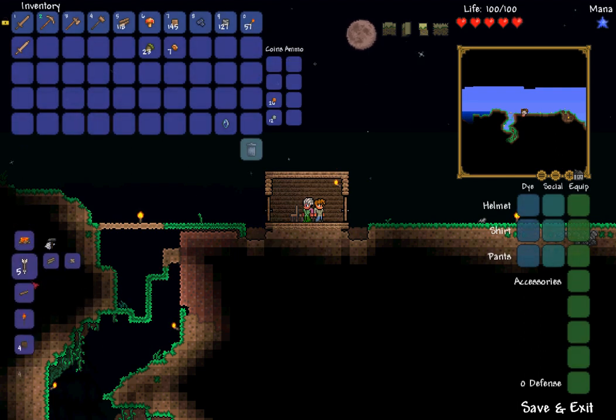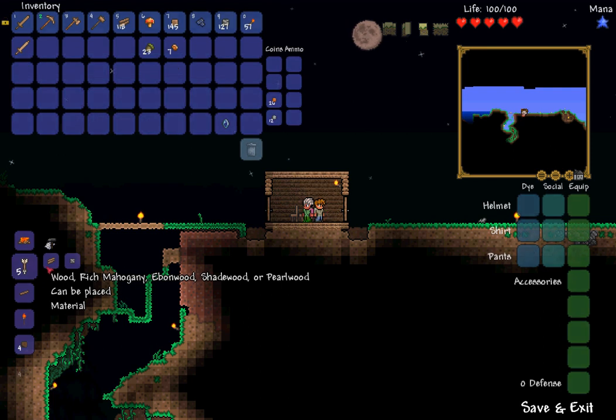There are five types of wood in this game: normal wood, which we've got; rich mahogany, found in the jungle, worth more money and looks a bit pink; ebon wood, which is dark purple and gathered from corruption — you don't want to explore that yet; shade wood, gained from crimson, which is an alternate version of corruption that's harder but gives better loot; and pearl wood, from the hallow, which you get much later in the game.